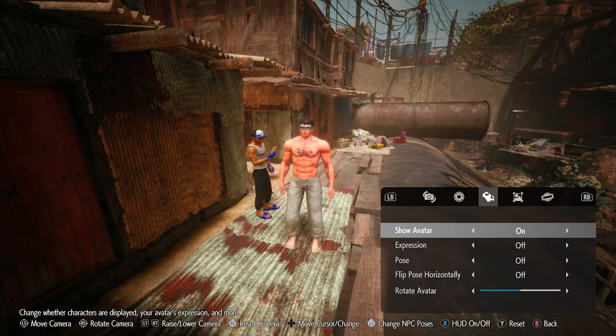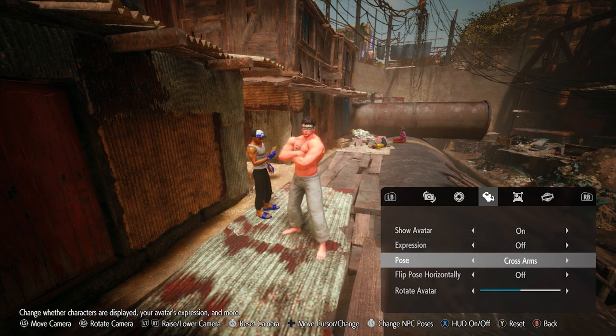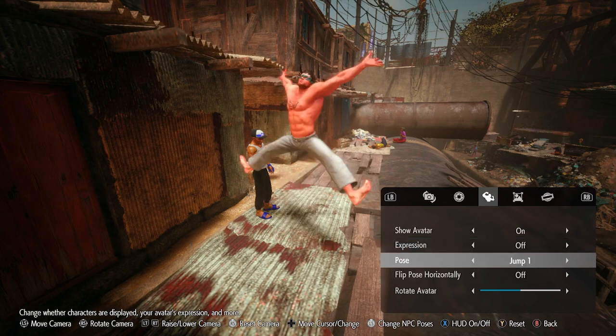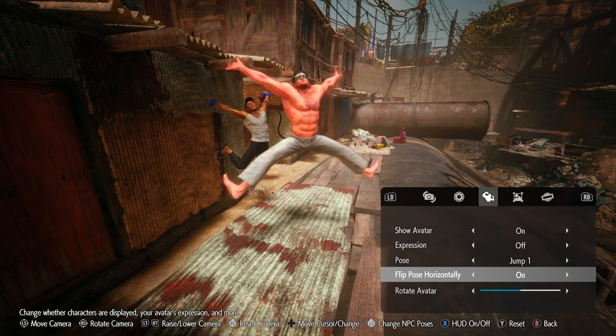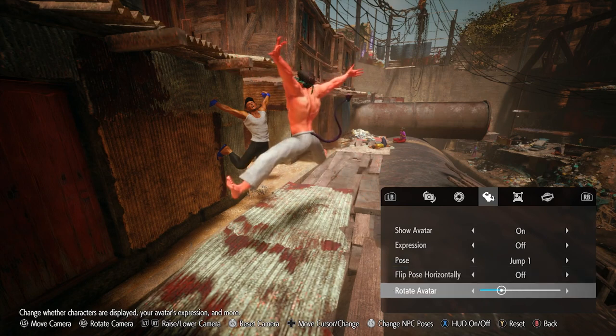You can turn your avatar on and off, which is cool. You have expressions with a few different ones you can use. You also have poses you can change, and you can rotate your avatar horizontally, so if you wanted to go next to someone you can use that as well.